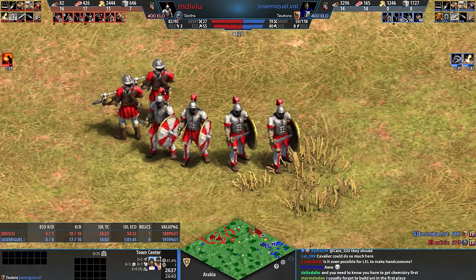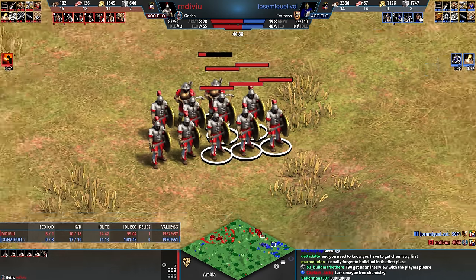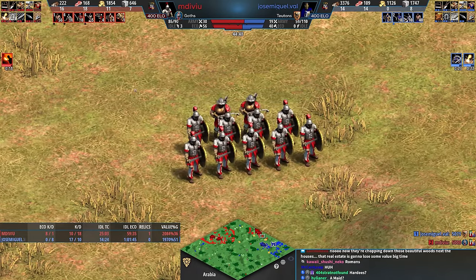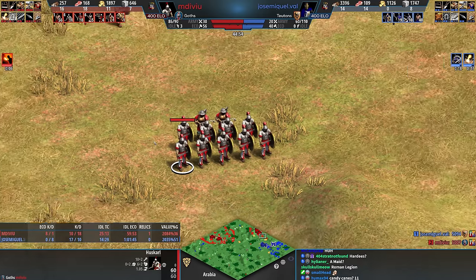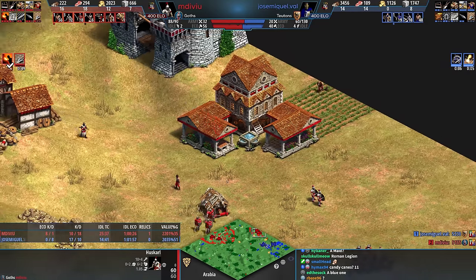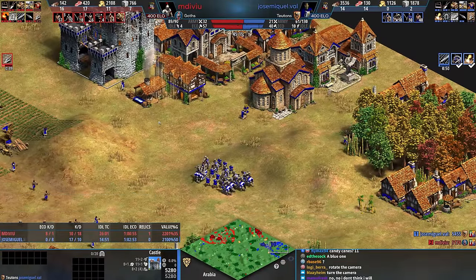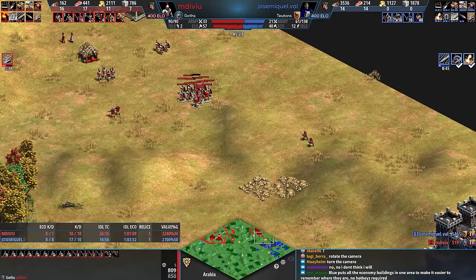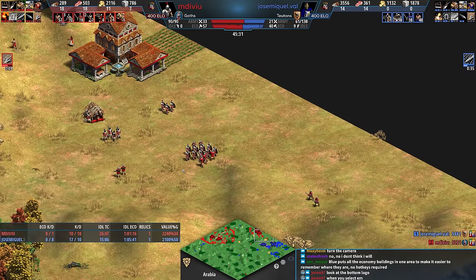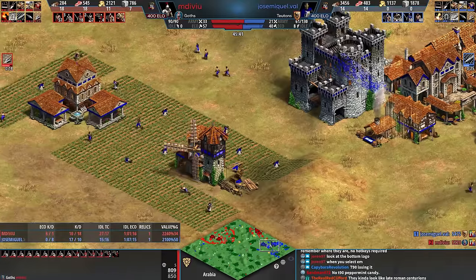I wish I could rotate while casting — like when you play Strongholds you can do that. That'd be a really cool feature for them to add to the game, but it probably would take three years for them to fix pathing after that. Well, that would imply that pathing is fixed now, so I don't know. Cavalier should be a really strong unit here. Jose wants to take this gold, but Jose doesn't know about the sneak base. Jose knows now.